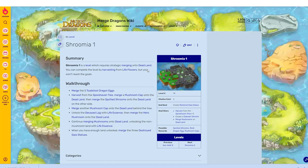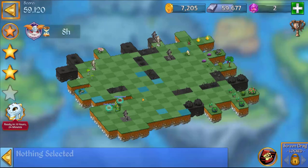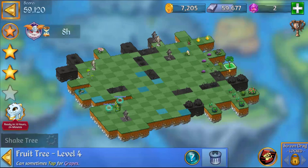I also recommend having a little list of your preferred items to go on from there. This way, you only need to have certain chalices, and item levels like totem grid, for example, are perfect for getting bushes or harvesting bushes, or even harvesting fruit trees.